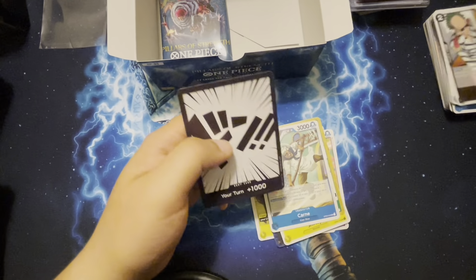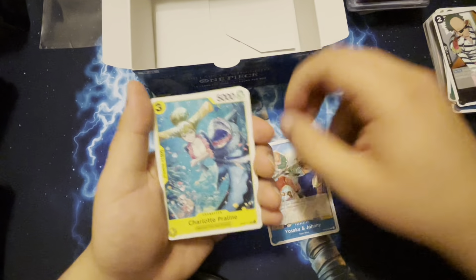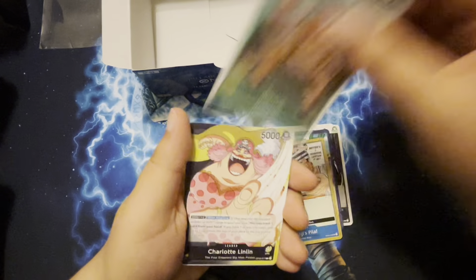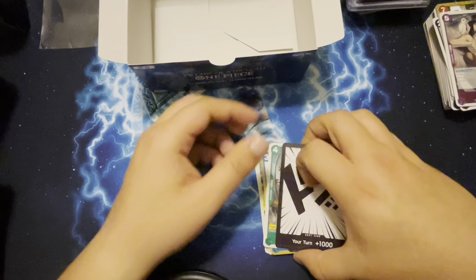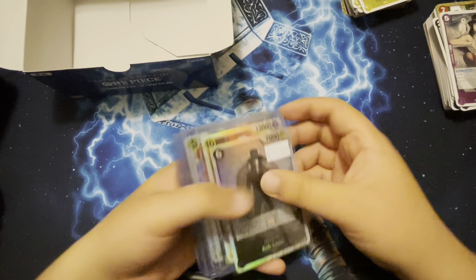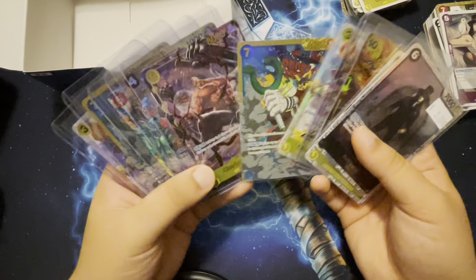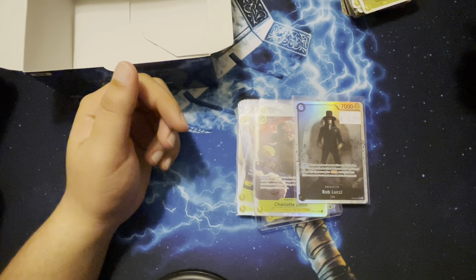One more pack, one more pack guys and we will end the video here. I know these videos are very long, hopefully they're entertaining and make your day happier. Rob Lucci and Flame Emperor — that's it guys, all I really have for these pulls. Thank you guys for watching, I hope you enjoyed the video. Don't forget to like, share and subscribe. These pulls are crazy — absolutely nuts. I might have to be a yellow character now — we'll see what happens. See you guys next time, peace!